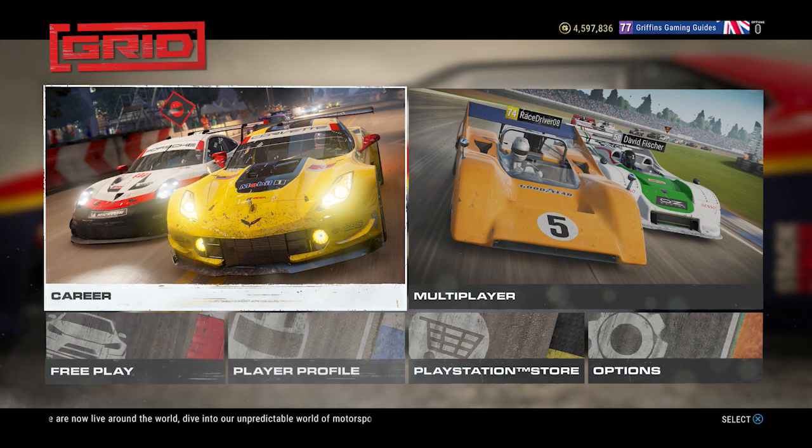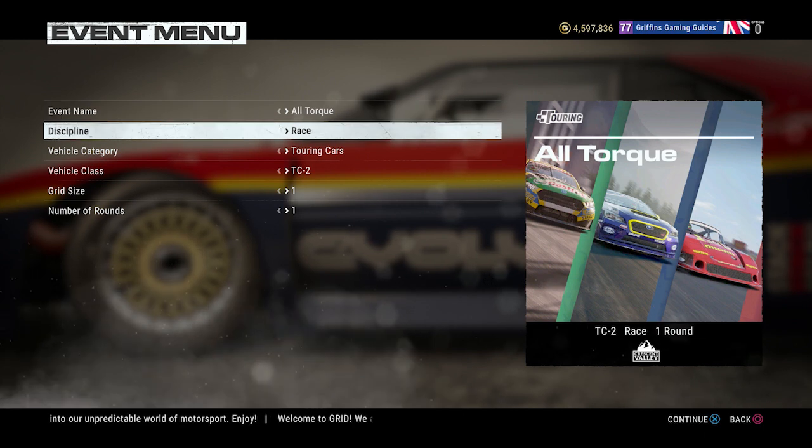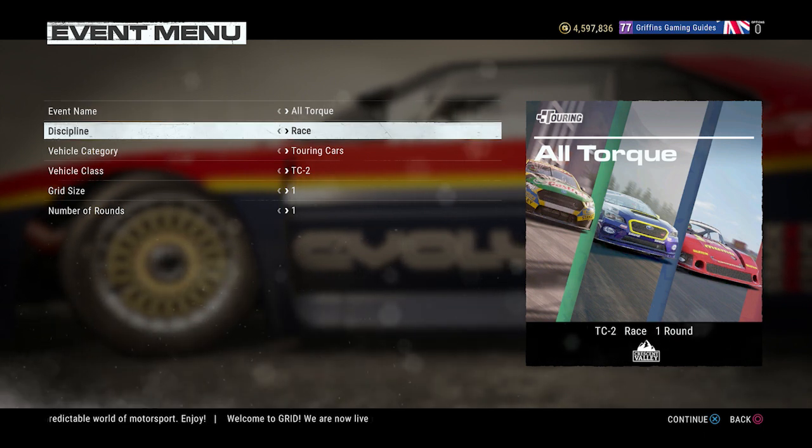Hi guys, welcome back to Griffin's Gaming Guides. Today we're going to go after another GRID 2019 trophy — Underdog — where you need to win an event with a full grid having finished the first round in last place.